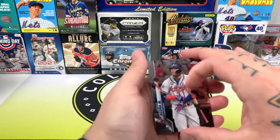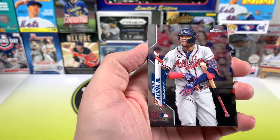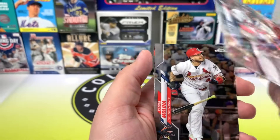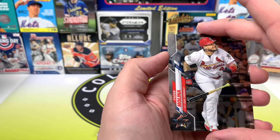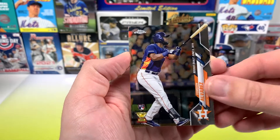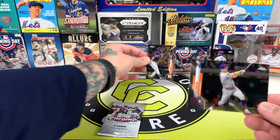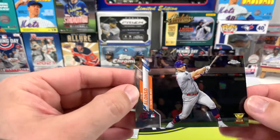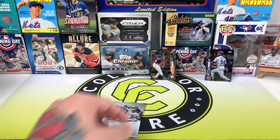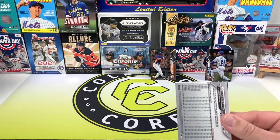Two packs left — see if we can get something good. We've got Pete Alonso on the back. There's Nolan Arenado at the 2019 All-Star Game — yeah, that's a nice card. Yadier Molina. Hey — Yordan Alvarez rookie debut! That's a nice one. And Pete Alonso gold cup card.